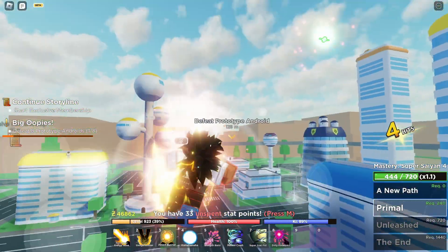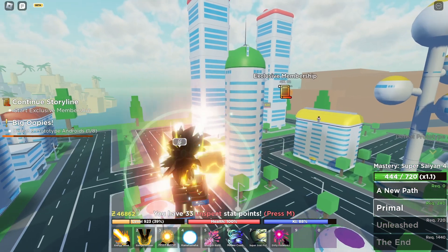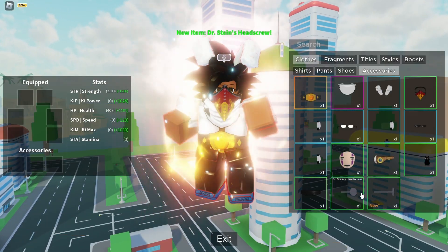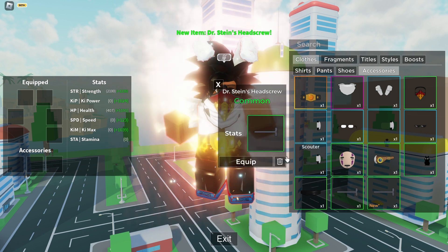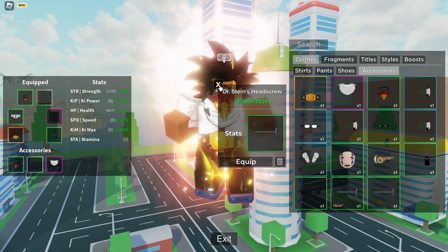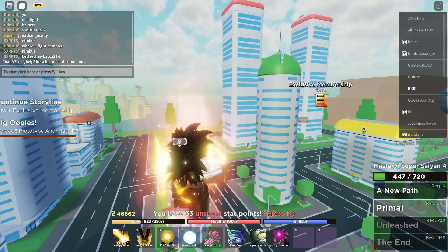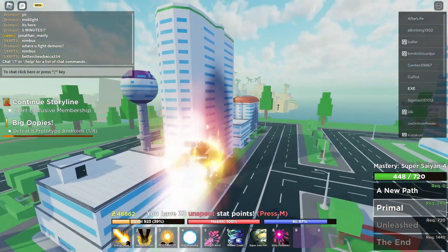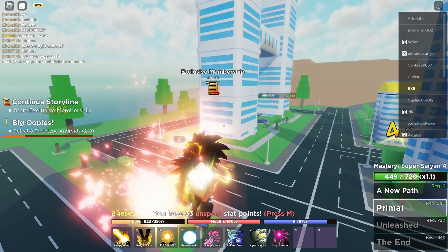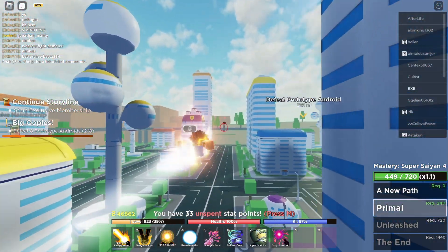There you go, that is one down. They actually drop an item called Dr. Stein's Head Screw — this is what it looks like. I don't like that head screw at all, so let's just remove that. It's just an accessory for aesthetic purposes; it doesn't have any extra stats, so don't be hoping for something out of it.